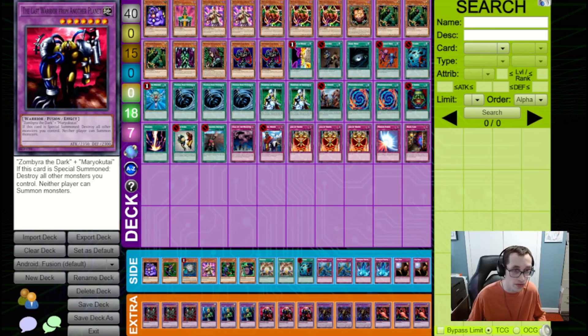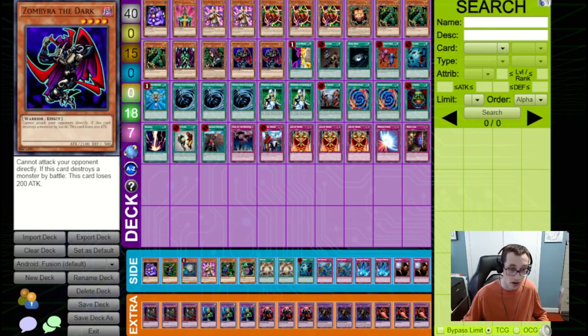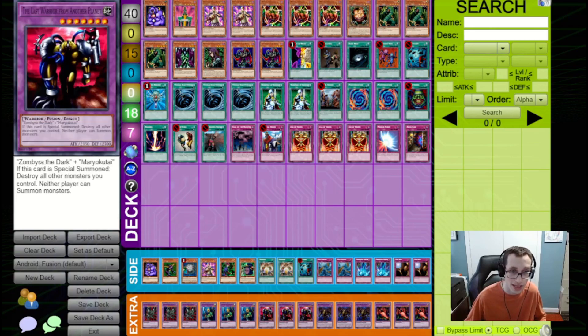Of course spells and traps will still affect it, so it can still die through other means, but it is a pretty tricky card to deal with if you're able to get it out. The fusion materials aren't that bad honestly. Zimbire of the Dark is a card that actually sees play in a variety of more typical Beast Spellcaster Tomato Control decks as just an alternative to something like Gemini Elf, and it's not bad, especially when you can go into something like Last Warrior with it.